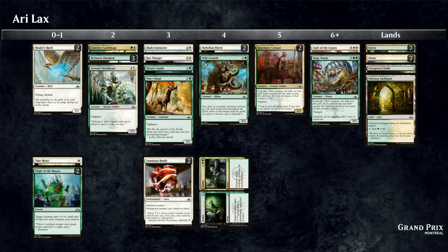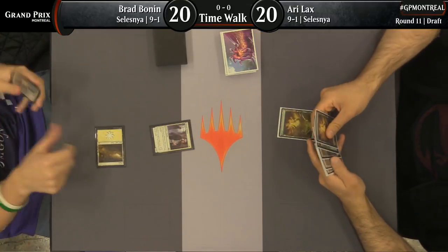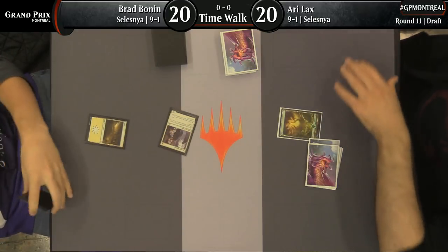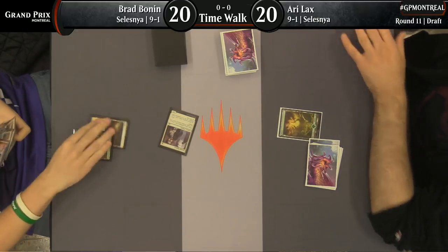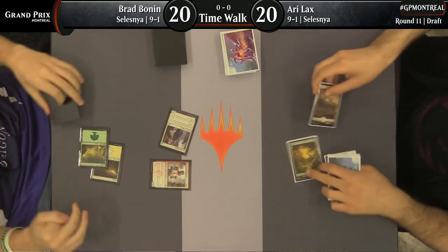One thing that Ari's deck is kind of interesting for here is that he did value pure creature curve over almost everything, including kind of junkers like Weary Okapi and Wild Saratok making the cut. These aren't really the cards that you look for when you're playing these type of decks, but he's running them all. I'd call it a CABS deck — cards that affect the board state. Every card in his deck is either a creature, a pump spell, or a removal spell. Ari Lax is looking to get the beatdown on.